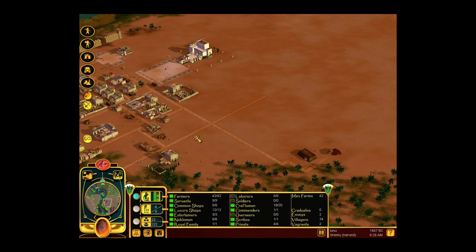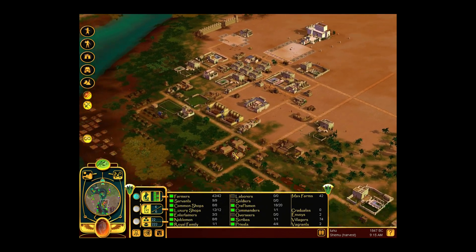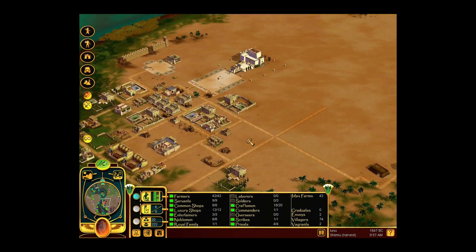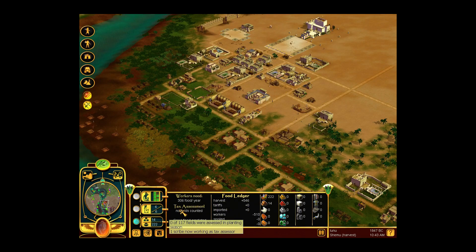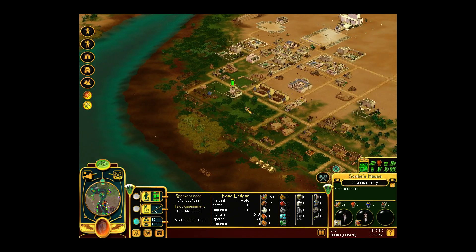Hello ladies and gentlemen, and welcome back to more Immortal Cities: Children of the Nile. We are here at Iunu. It is the harvest season, so there should be a ton of food coming in. Hopefully everything will be all right because I hope our scribe has been working. Zero of one hundred and seventy were assessed in planting season — you're not doing a good job, mister.